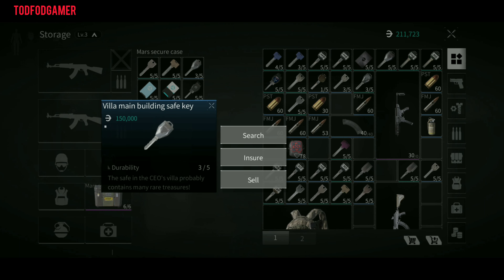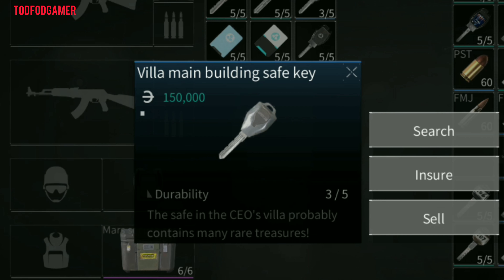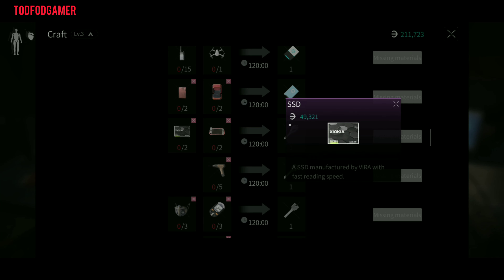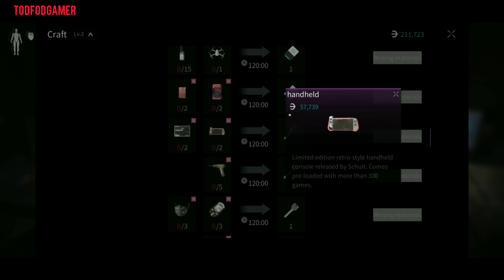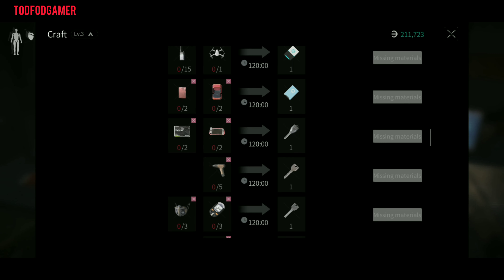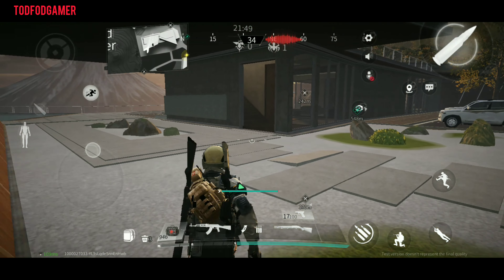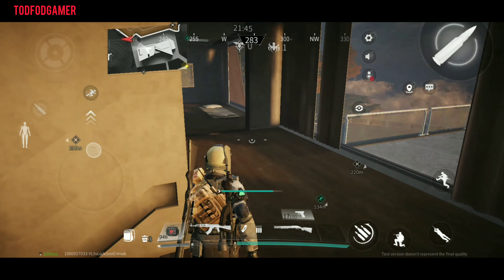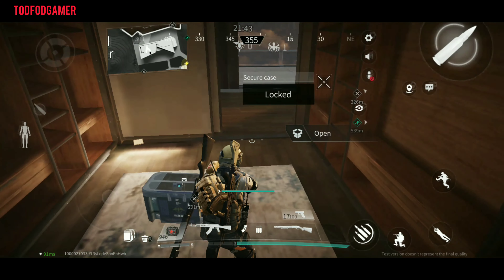The 4th one is the villa main building safe key. This key costs 150k. To craft this key, you need 2 SSDs and 2 handhelds, which are very costly and rare — you won't find them easily. To use this key, go to the 1st floor of the villa, take 2 lefts, and open the safe.